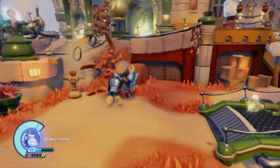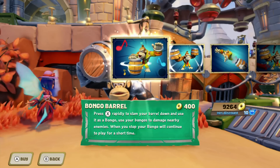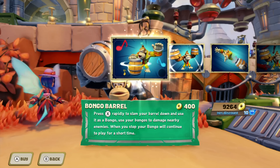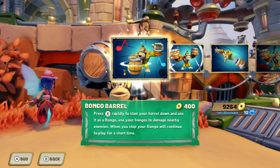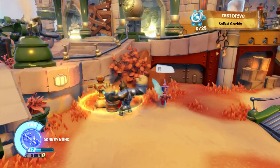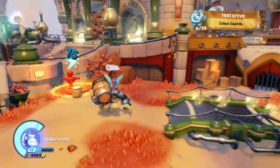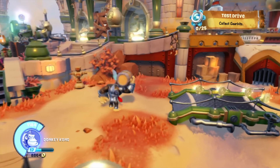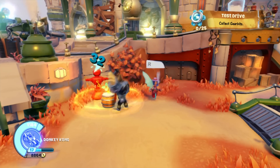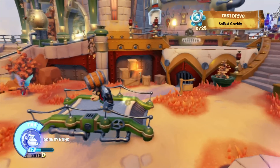A barrel will be thrown, so let's go ahead and upgrade. The first upgrade is called Bongo Barrel. Press X rapidly to slam your barrel down and use it as a bongo, using your bongos to damage nearby enemies. When you stop, your bongo will continue to play for a short time. It hits for 21 and crits for 32. If you walk away it'll play by itself for a little while, hitting for 10 or critting for 15 — a little decoy that adds some damage while you get away.